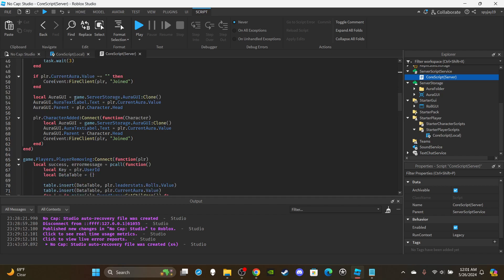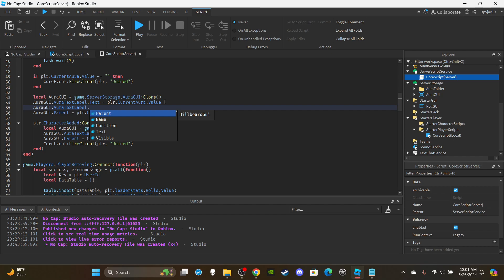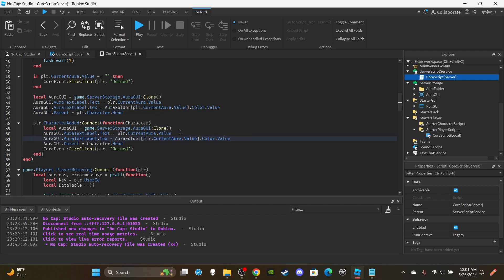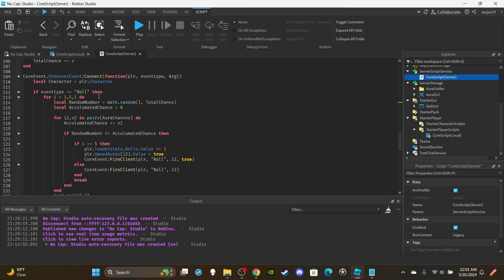Scroll down to where we handle the aura text. After the relevant if block, set the text color: orGUI dot auraTextLabel dot textColor3 is equal to auraFolder, bracket player dot currentAura dot value, then dot color dot value. Copy and paste that line for the second instance.